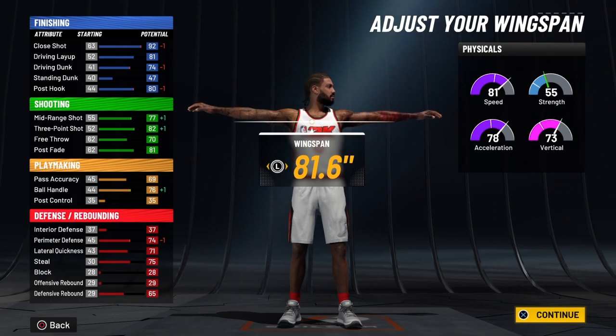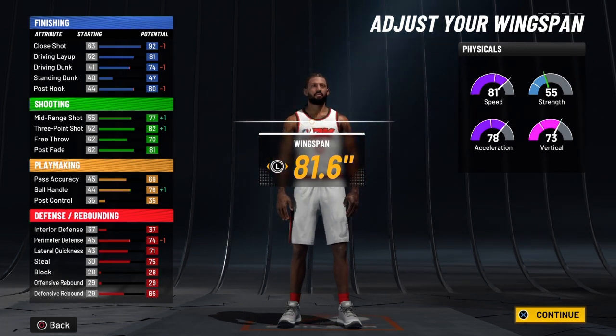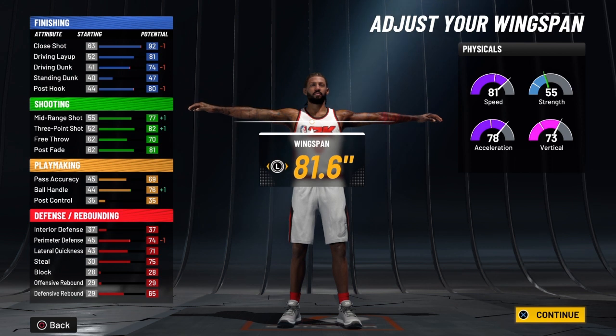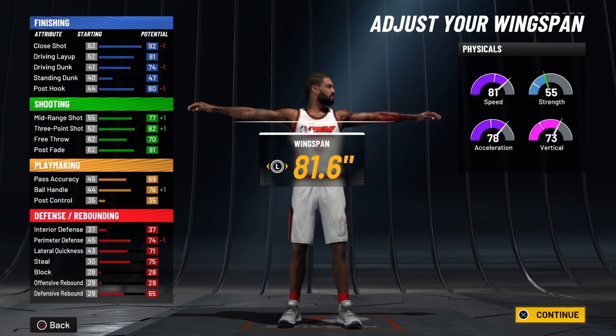The slash takeover is the only takeover in the game that gives you a +10 to your physicals — so this Luka Doncic build is going to be very athletic. You also get a +10 to your finishing, a +5 to shooting, a +5 to playmaking, and a +5 to defense and rebounding whenever you ignite it. But the key is when you get this build to 99 overall — that's when you ignite it and dominate for sure.